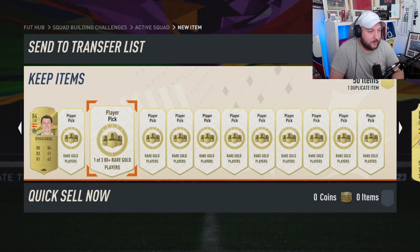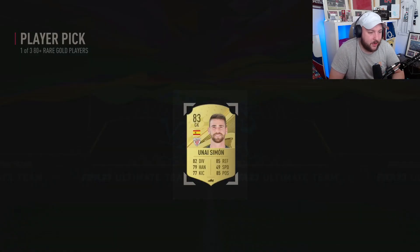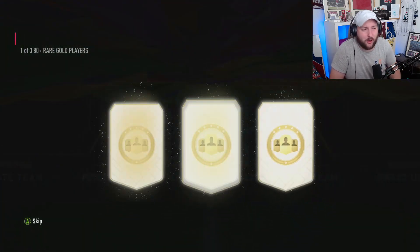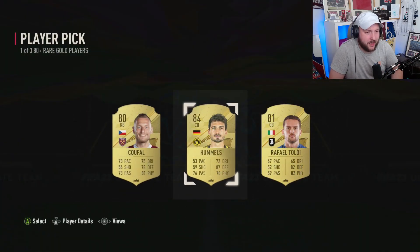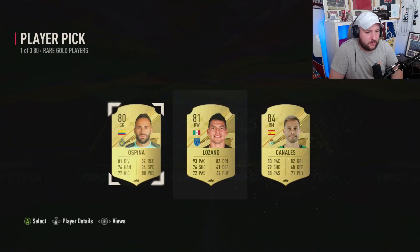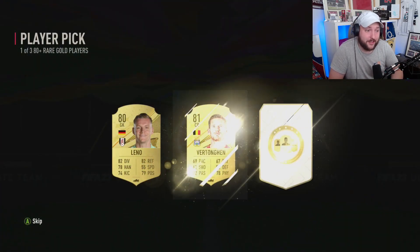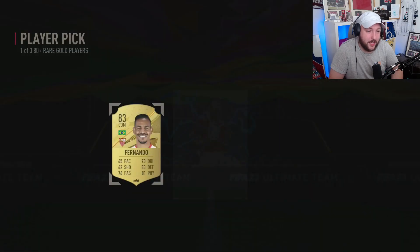We're taking 87 Rodri because we might as well get the fodder. We've already got him so we'll take him again — why not, let's go through the dupes now. Getting to the end of the picks, don't let me down. Palinja. On to our next one: 84 Homels. 84 Canales. Getting very worried now. Zapata. Fernando again.